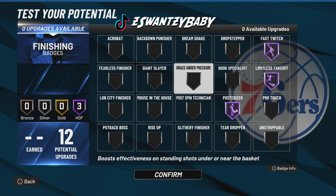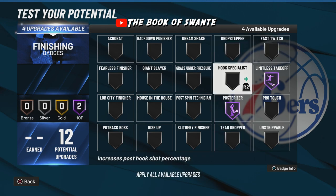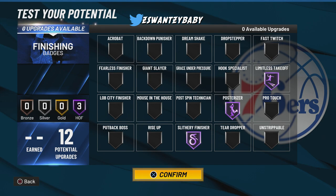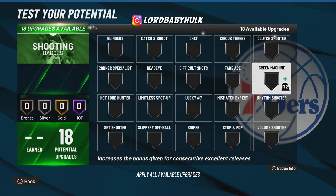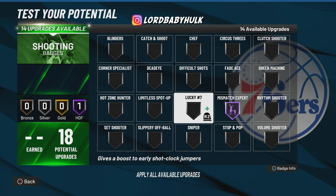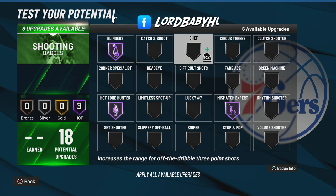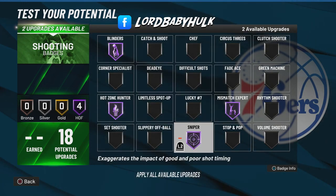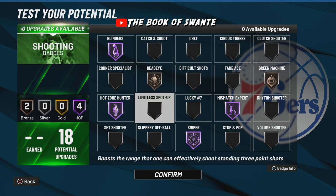You can go crazy with this — maybe even giant slayer, or hall of fame slithery. You're gonna be dunking on heads. If y'all got a build like this, let me know — I need to use it for a video. Make sure y'all join my Discord if you need people to run with. Look at the mismatch expert badge — that's crazy. You got hall of fame blinders. If you can't shoot with this, you're done. This is OP as hell. This is probably the easiest shooting 2K. What do y'all rank this out of all the past 2Ks, shooting-wise?